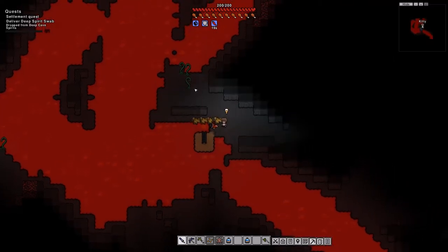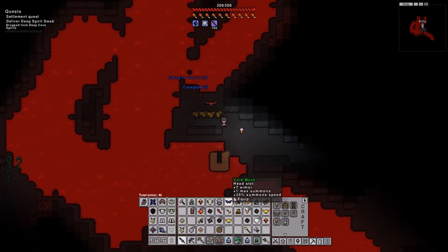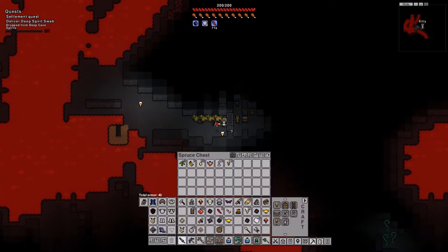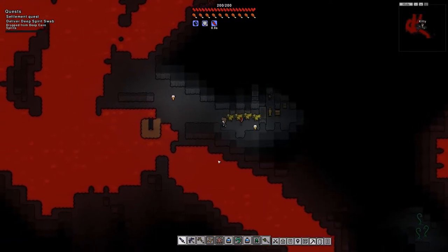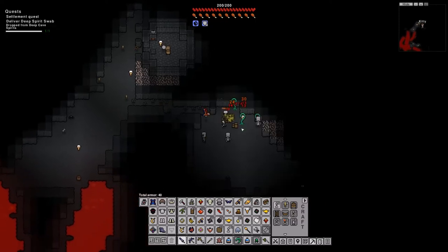Okay wow, that is some spawn — this is what we really want right here, that is clutch. And we get a chest, bananas, nice. I want these cave glows when you start pumping those bad boys out.